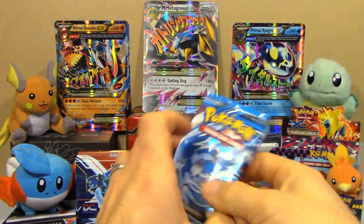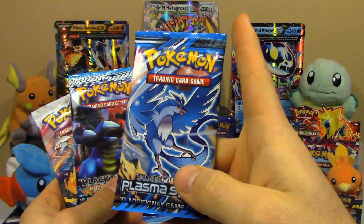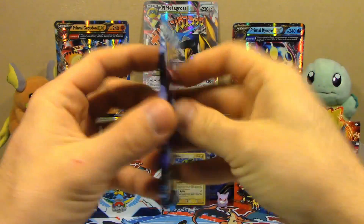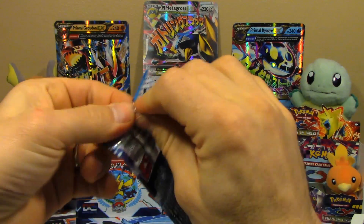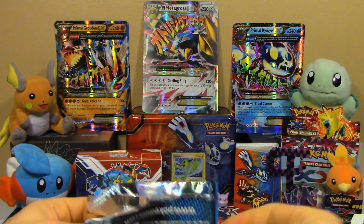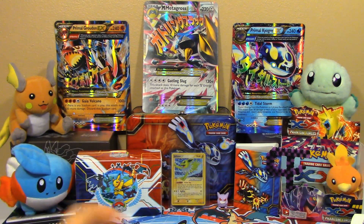Also inside this box are three packs of cards. We've got Noble Victories, Boundaries Crossed, and Plasma Storm — which is like the hardest pack to come by. It seems like they just stopped printing them altogether. That's weird because they still print Boundaries Crossed cards. But Plasma Storm, for some reason, just stopped production. You don't see them anywhere, especially in booster boxes and card shops. So I'm going to open up this pack of Noble Victories here.